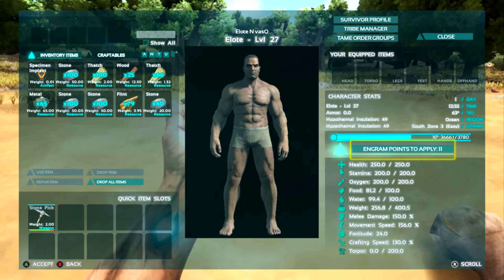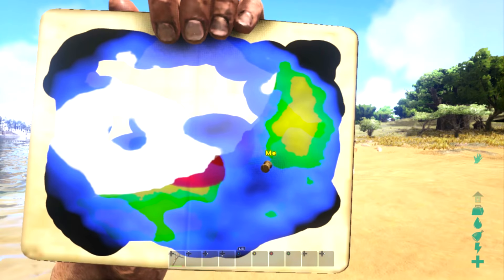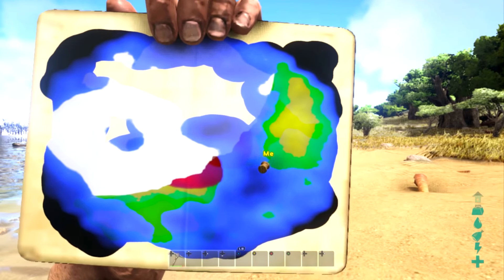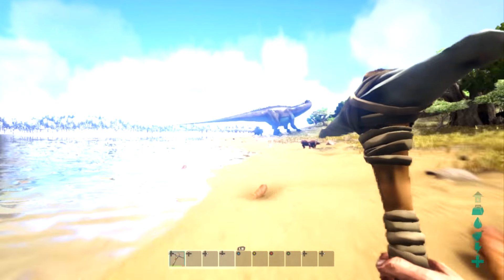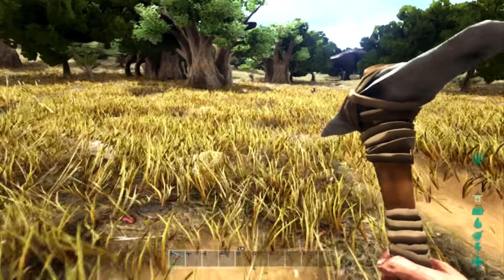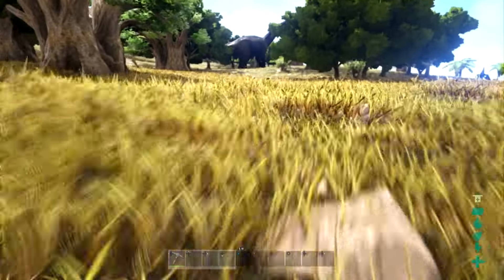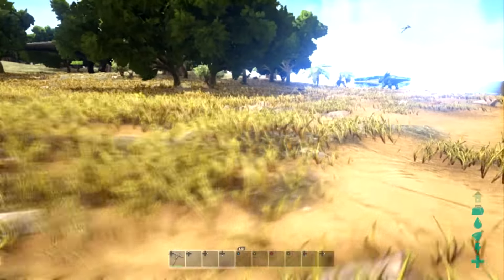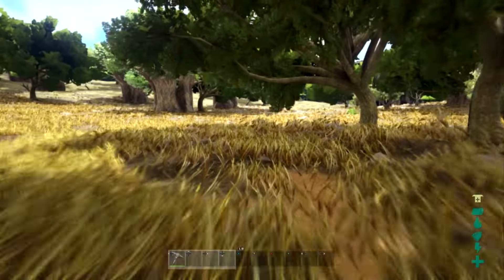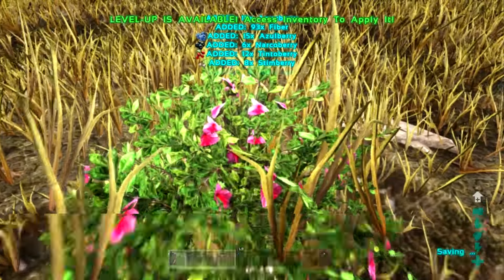We're level 27, so we're so close to 30. Looking at the map — there's a Gallimimus right there. There's also a Diplo — I wonder if we'll see our first Titanosaur. We haven't seen any yet. There's an Anky over there too, which is great for getting berries and resources.